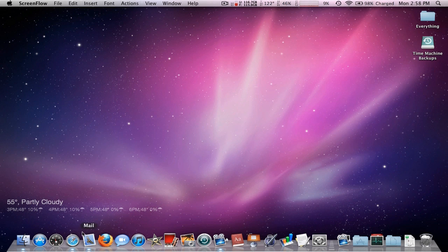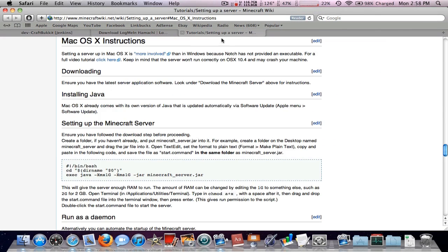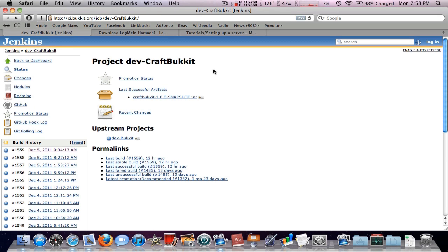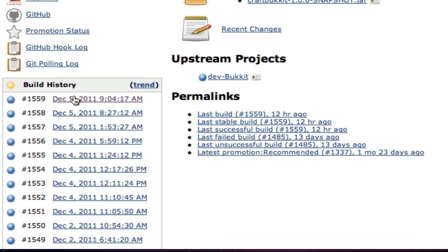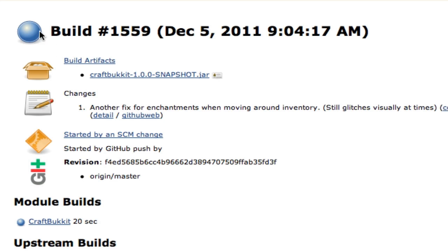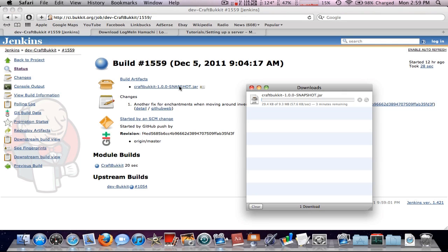I have a couple of links in the description. People have asked why I use Hamachi instead of port forwarding — it's because my router is too old and incapable of port forwarding. So we're going to use Hamachi. First, go to the first link in the description, scroll down, find the build history, and click the latest build. Make sure it says success — if it's red it's a failure, make sure it's blue. Also make sure it's compatible; it should say 1.0, meaning it's compatible with Minecraft 1.0. Go ahead and click it to download.